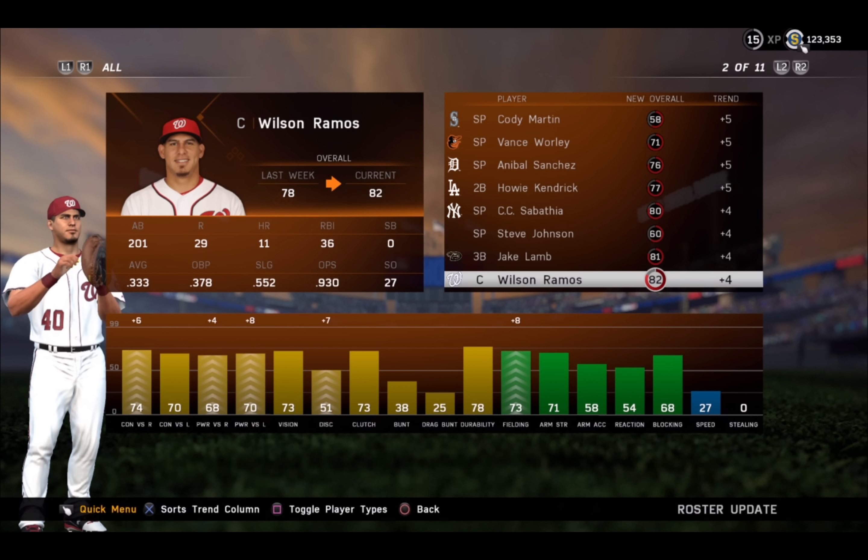There's one of my favorite catchers in the game. He's going to be a gold really soon. They even upgraded Wilson Ramos' fielding — check that out, plus eight — in addition to some hitting stats.